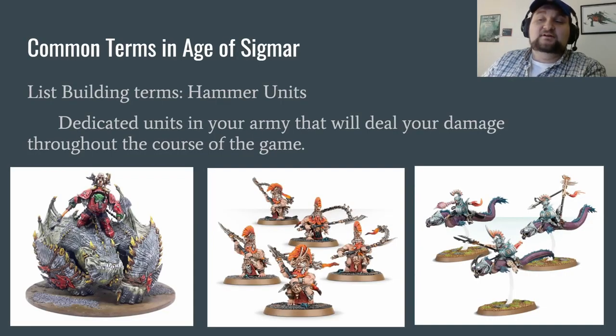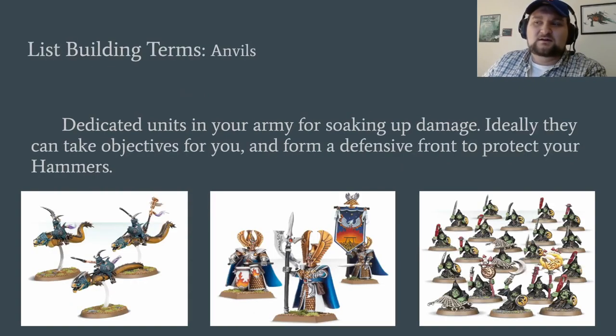We're going to start at the beginning: Hammer units! These are your dedicated units in your army for dealing damage. Sometimes people try to make other units into their hammers — it just doesn't work. But there's armies like Iron Jaws — you've got the Maw Crusher. The Hearth Guard Berserkers are a personal favorite. And my favorite unit on the list are those Morsar Guard on the far right, because I just hate myself when I play Deepkin. Damage-dealing units — you get the idea.